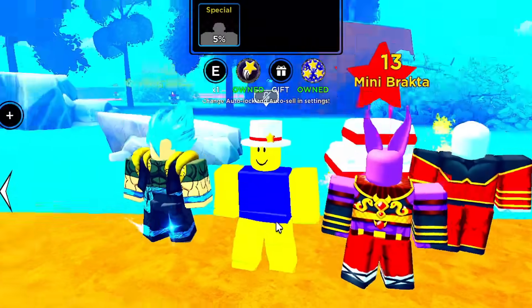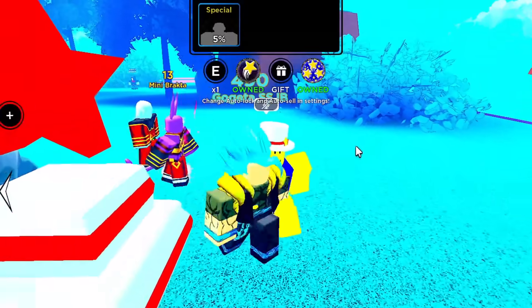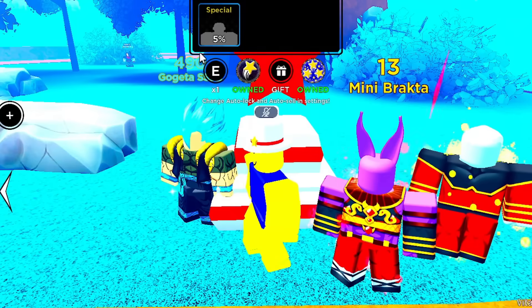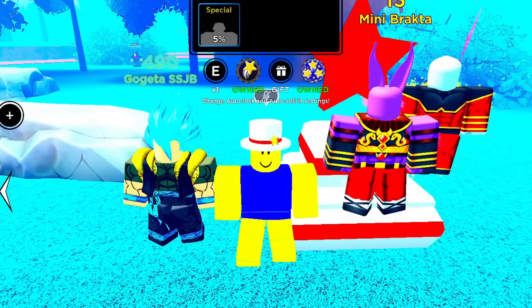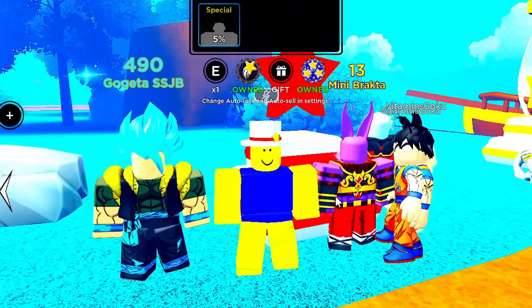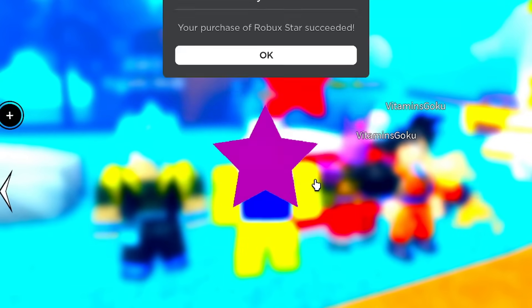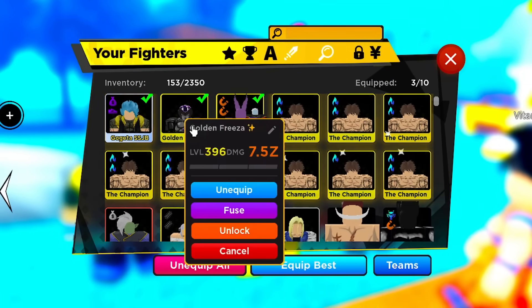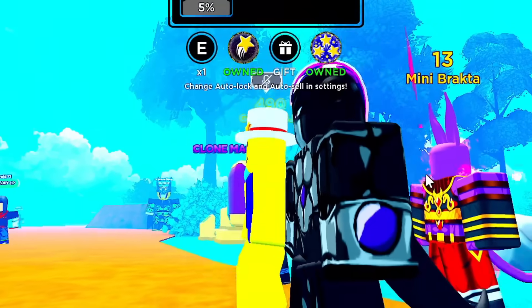I'm not sure who the 5% unit is but if we can get it that would be amazing. To increase our chances, we already have Gogeta Blue equipped plus Beerus and Whis. I'm also going to use a shiny boost potion so I can limit break the fighters — I need three of a kind because I'll need three in order to limit break. Let's spin the first star for 200 Robux, pray for F minus — oh my goodness, that is Black Frieza!